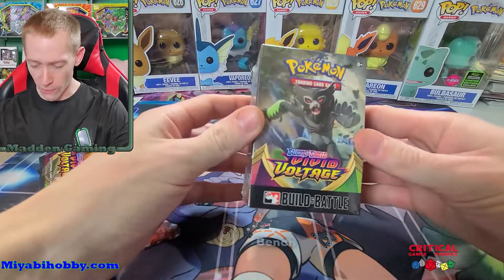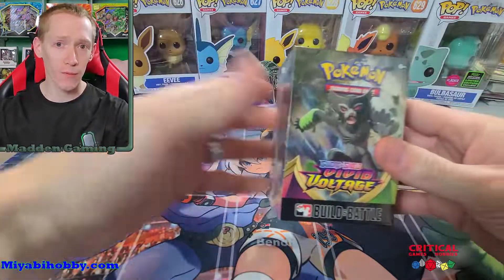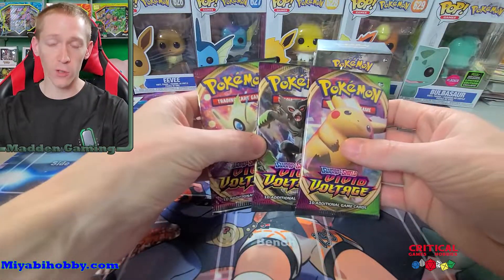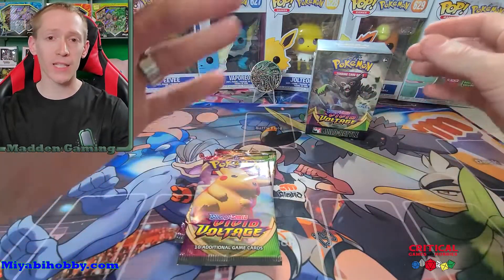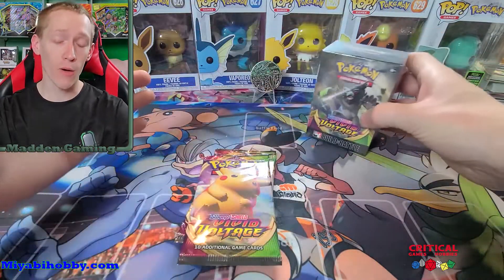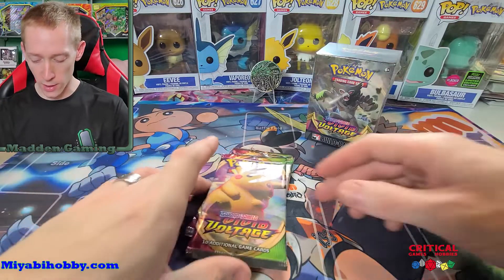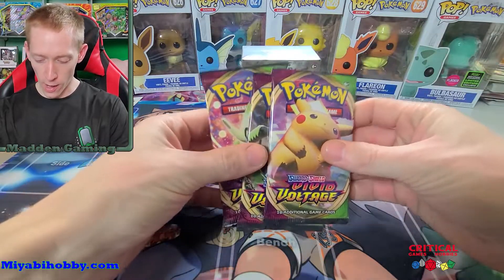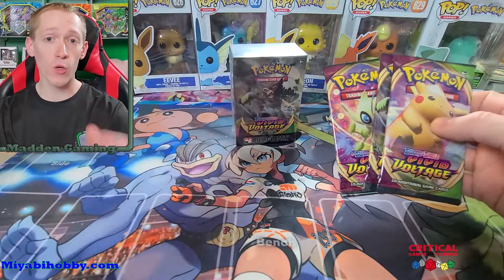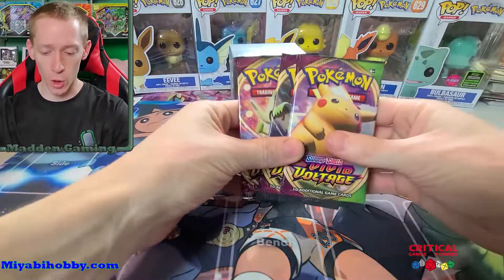Let me show you what we're opening today and what you potentially have a chance to win. We've got a Vivid Voltage building battle box — we're going to open this up, which means there's four booster packs in here. But we're also going to open up these three extra booster packs for a total of seven booster packs, as well as a 23-card evolution pack with one promo inside. These came from Critical Games and Hobbies — they supplied these to me, so thank you. They are linked in the description below.